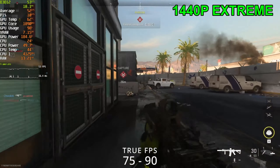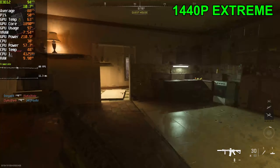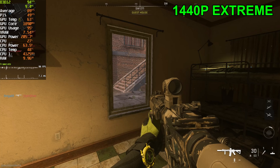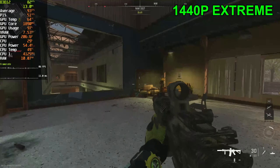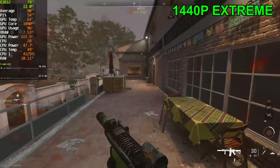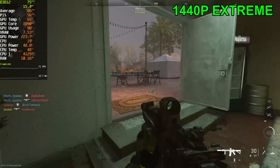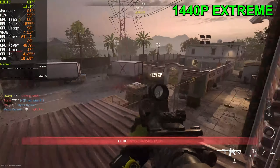I reset the computer, came back, and made sure the drivers are up to date — and the game is doing a lot better at 1440p extreme settings now. Before we were getting 55 to almost 60 FPS, and now we're getting 90 FPS. So the game was definitely running into a random issue. I'll go back and place the actual frame rates for all settings on screen at the end of the video, because I'm guessing the earlier results were inaccurate.